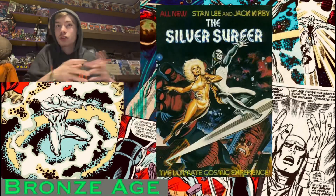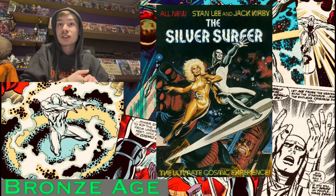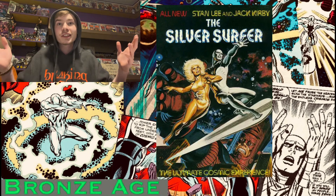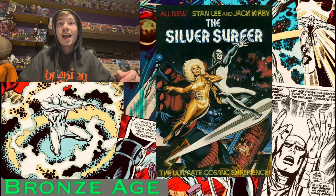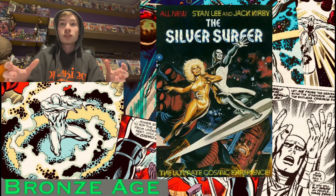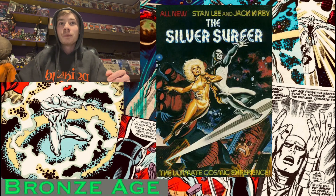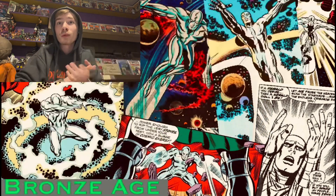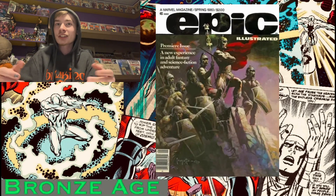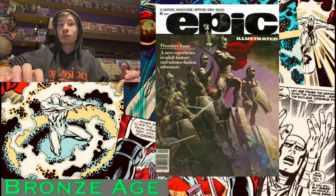Another notable item is the Silver Surfer: The Ultimate Cosmic Experience trade — the first ever Marvel graphic novel, which is an interesting piece of history. It's a non-canon story made to pitch a film that never came out, and it's a tough book to find. It's also the last collaboration between Stan Lee and Jack Kirby, making it a true piece of Marvel and comic history. Later, another out-of-continuity story would be published in Epic Illustrated number one. The run also features the iconic Last Galactus story published in issues 26 and 27, which was supposed to go nine issues but was sadly canceled before it could finish.